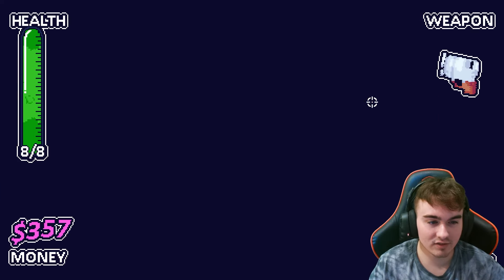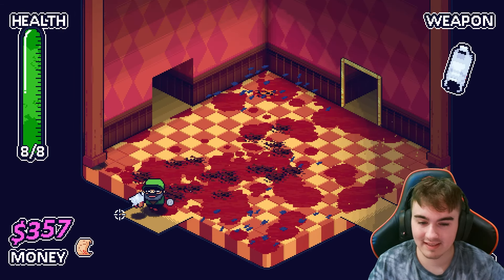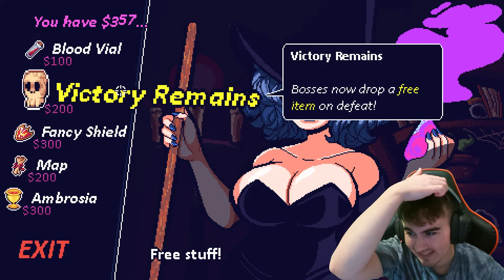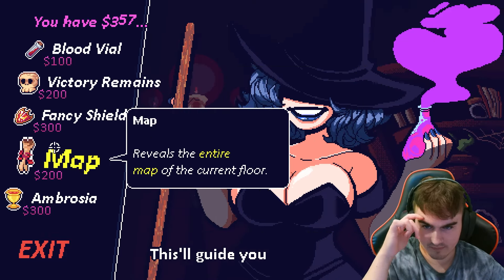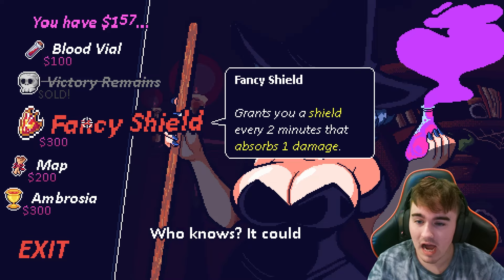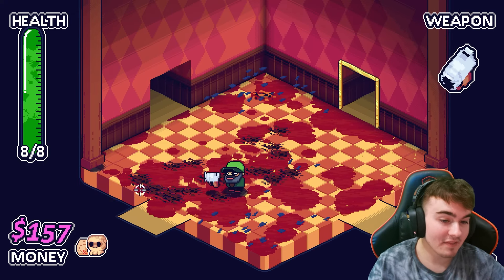We have a chest over here, let's check this. Reveals the location of secret rooms on the map — fantastic! So we know where all the secret rooms are now. To the left here is actually a witch hut — I call it a witch hut, it's more like a witch bedroom. But this witch will actually sell us little trinkets and knickknacks, little passive items that we can get.